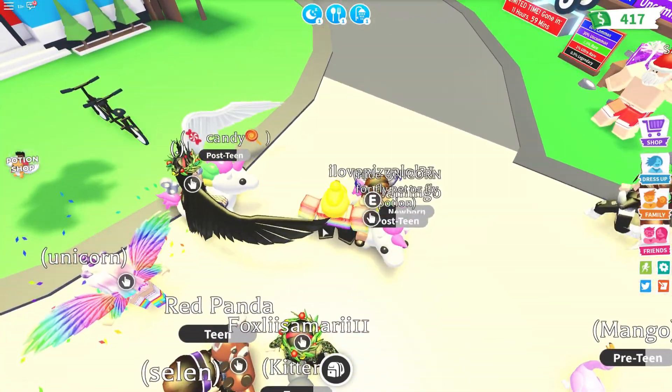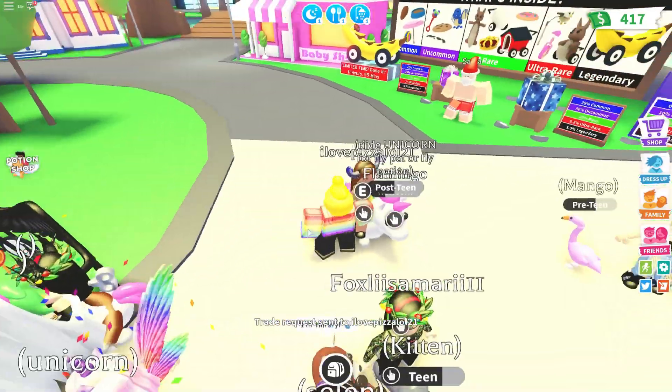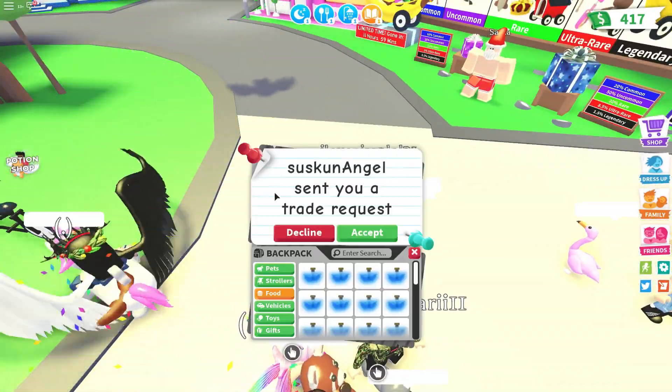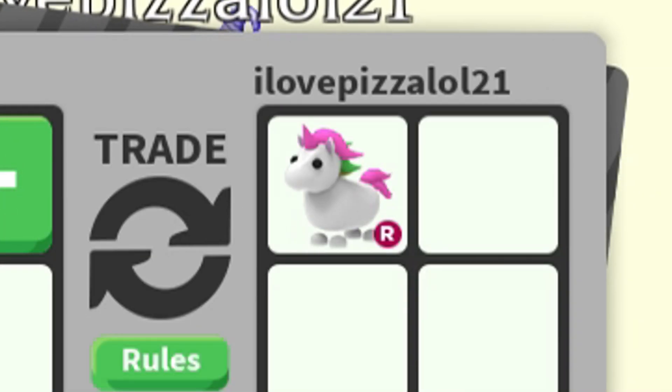Let's try someone else — this person here on the beautiful unicorn. Maybe you want a flying potion for that unicorn, and you could fly away into the sunset. Lovely, you know, Saturday... No, no, no. I don't want your pet. Please.